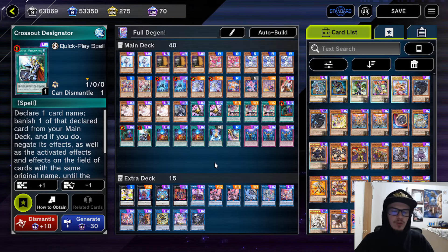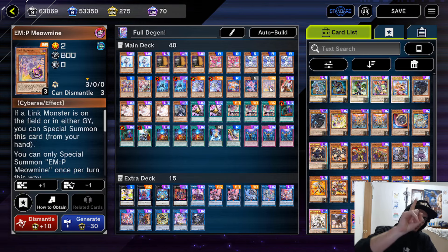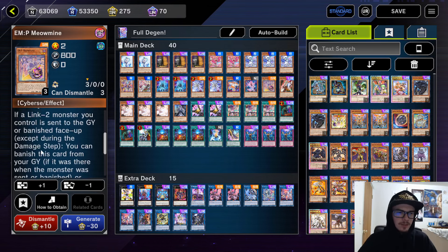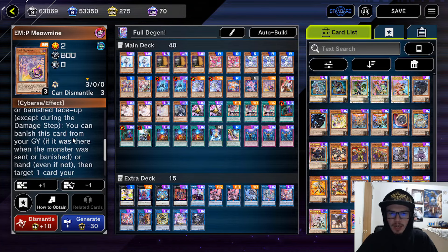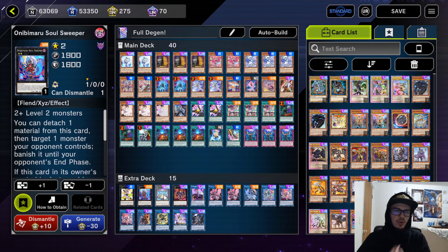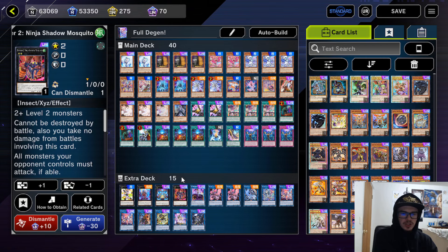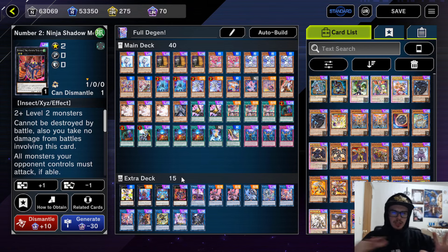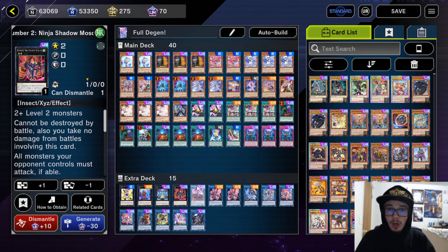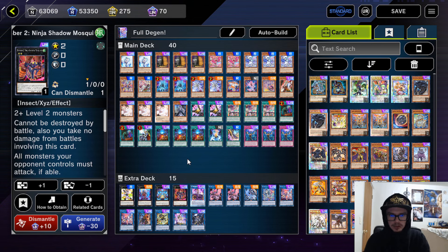I wouldn't play over 40 here with the Live Twin version because you very specifically want to see these guys. We're also playing one EMP Meow Mine — it's pretty decent, just a free special summon while also potentially giving you additional removal. As for the extra deck, we're playing one Mannequin Cat, one Onibimaru Soul Sweeper, and one Gigantic Spright as our twos, as well as one OTK option in Gigantic Shadow Mosquito, and a two option in case we're two-blocked. There are a few flex spots in the extra deck — this could be any other OTK enabler style card.